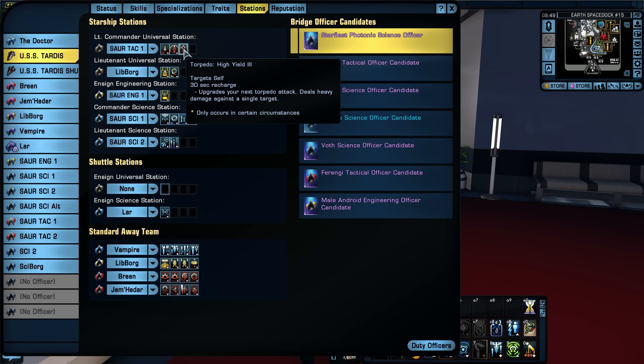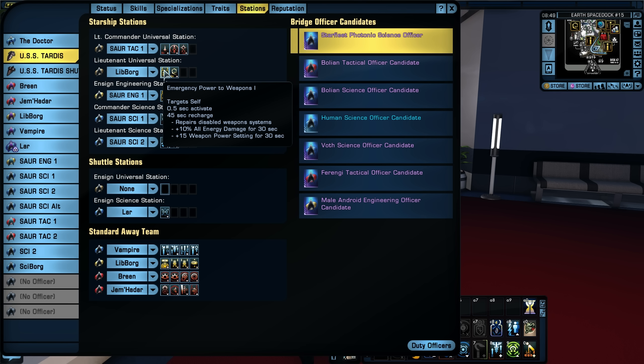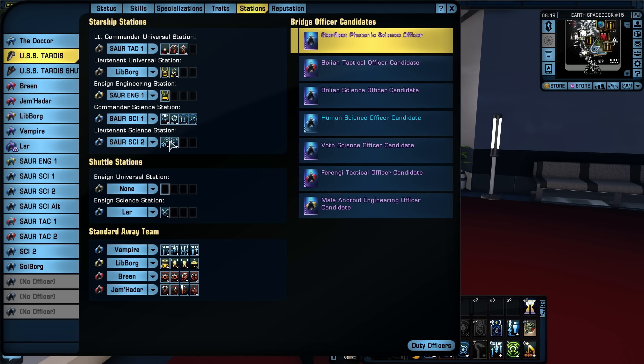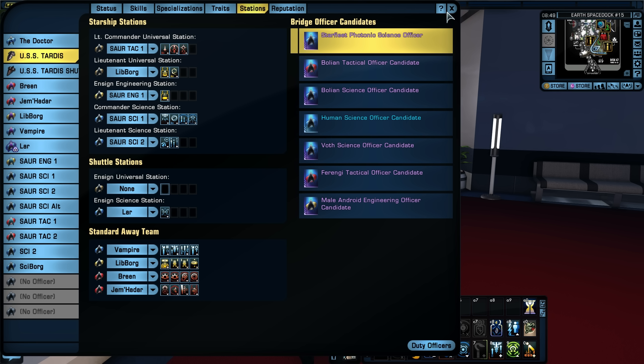My abilities: Torpedo High Yield 3, Beam Array Overload 2, Tactical Team 1, Emergency Power to Weapons 1, Engineering Team 2, Emergency Power to Engines. Science powers: Gravity Well 3, Tyken's Rift 2, Science Team 2, Tachyon Beam 1, Tractor Beam 1, Hazard Emitters 2.